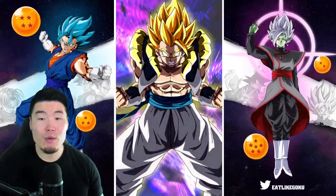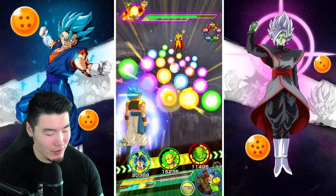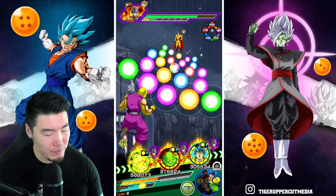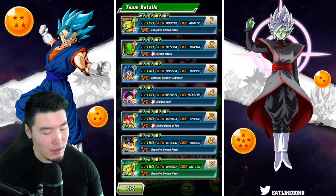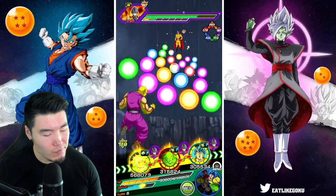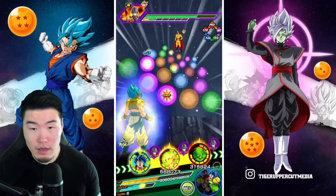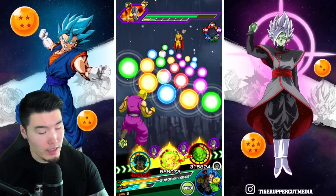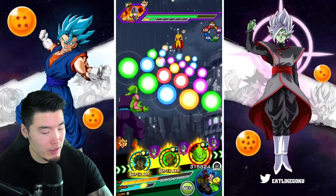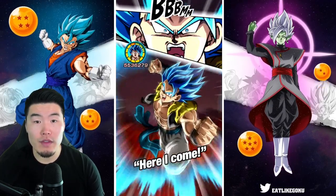Here we have the Blue Gogita transformation. It's beautiful. Let's see — okay, I'm going to put Blue Gogita there. We're going to float the STR Piccolo because we want that damage from the Gogita in the next phase.